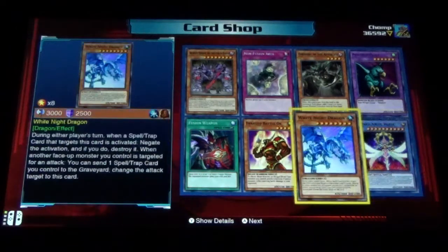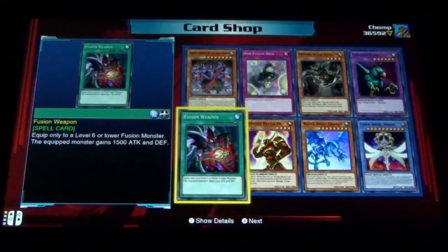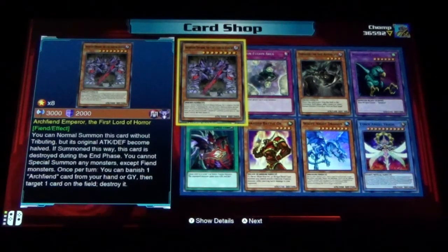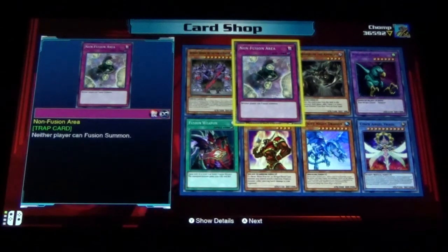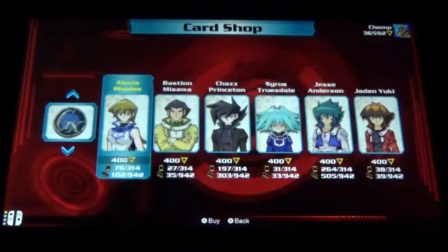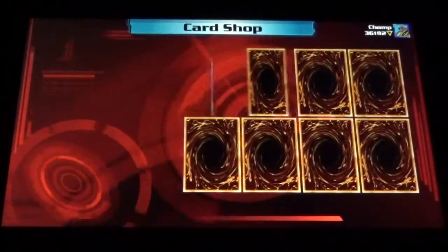Cyber Angel Vrash, White Knight Dragon, Enraged Battle Ox, Fusion Weapon, Arch Fiend Emperor the First Lord of Horror, No Fusion Area, Emissary of the Afterlife, and Punished Eagle. Let's open up a few more Alexis packs and then we'll move on to Bastion.